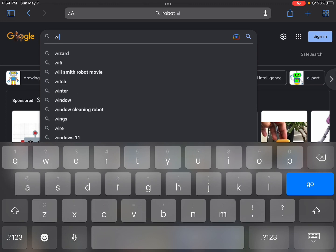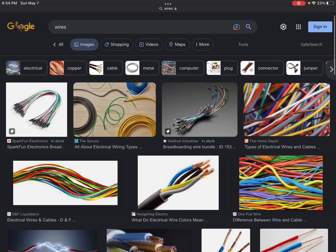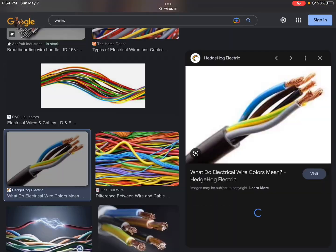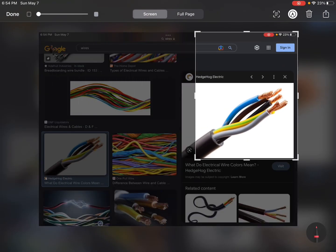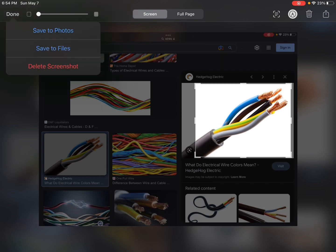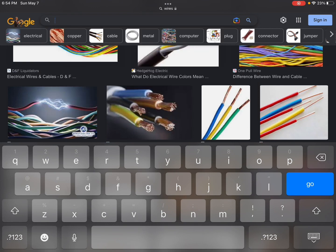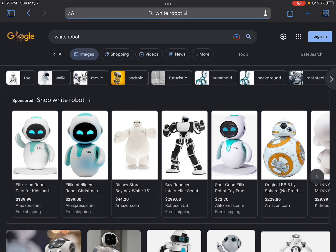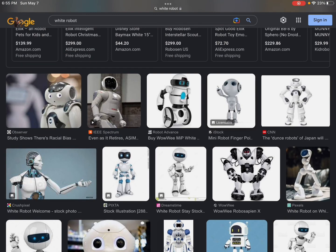I need to get some wires — like these wires. Boom, let's do that. Now we just need like a white robot thing. Okay, this one's good — oh god.